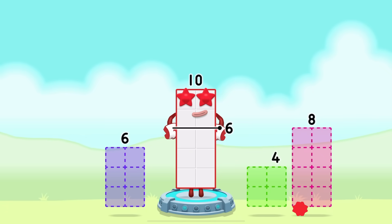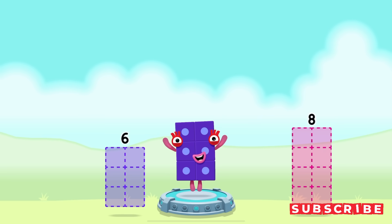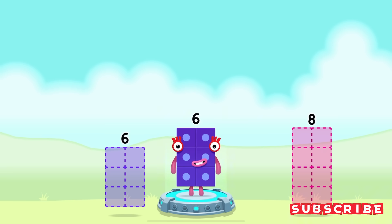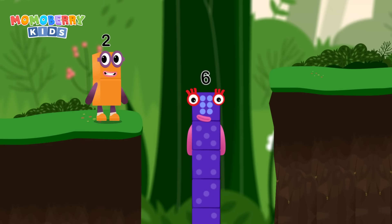Take number blocks away from ten to leave six. Four. You cracked it! Ten minus four equals six. I am six — in the mix!